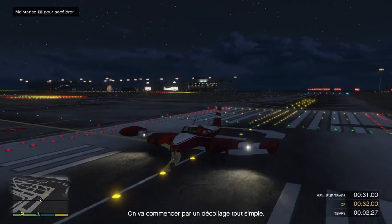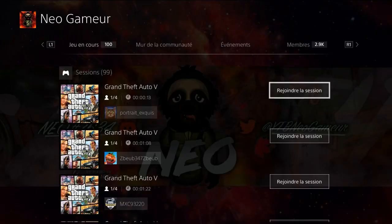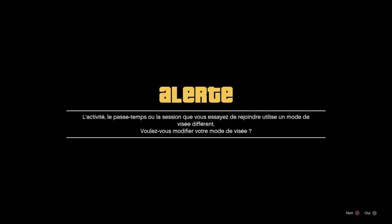Une fois que vous avez refusé le second message, on fait directement le bouton triangle. Après on fait deux fois le bouton PS et on rejoint le même joueur qu'avant, qui est en mode de visée différent. Là on accepte le premier message et le second message on ne touche pas. Il faudra attendre qu'on n'entende plus la voix qui est en fond — dès qu'il n'y a plus aucun son.